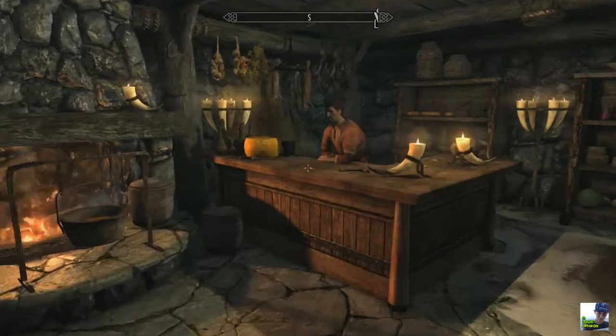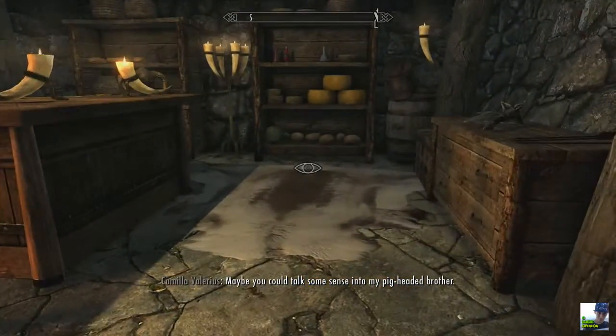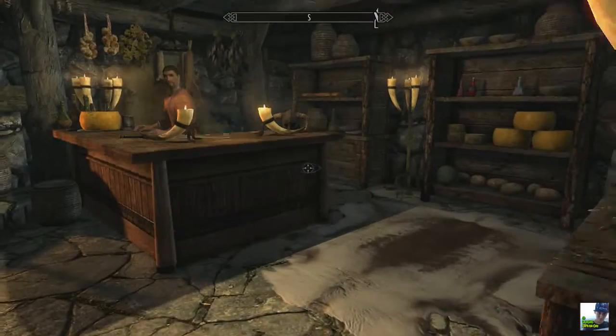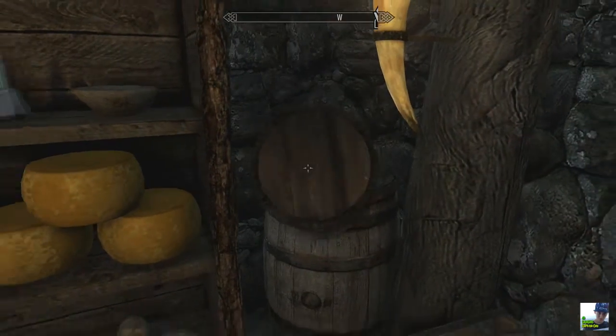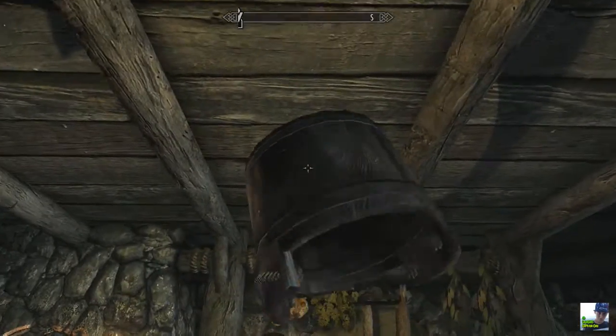What's up guys, Dick Pendant here and today I'm going to teach you how to basically steal in this game. Now you can crouch behind areas and get kind of blind and take stuff when your eyes close, but where's the fun in that? Next time you see a bucket laying around you can pick it up by holding X — we're playing on PS4.